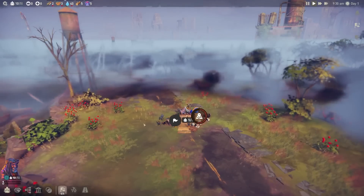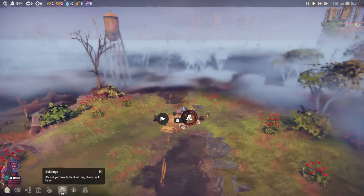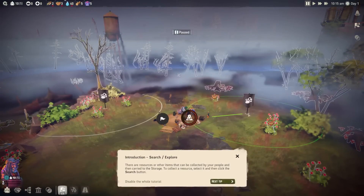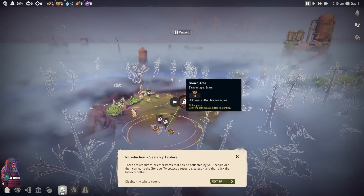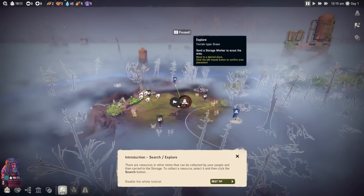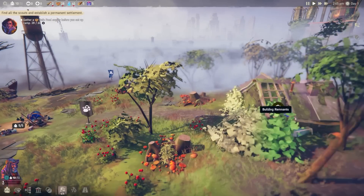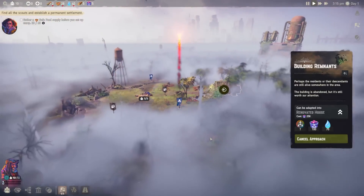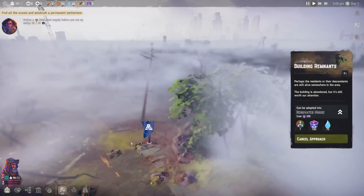Super excited to get into it. We're going to waste no time and start out by scavenging this land. We can scavenge right away — I'm going to try and get some berries and whatnot that are close to us. Also, expanding our borders would be really smart, so we're going to get some teams to go out and explore. First point of interest, we have a building over here we can search for people.